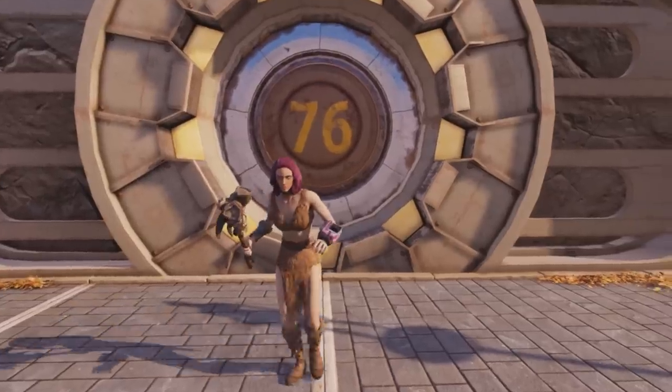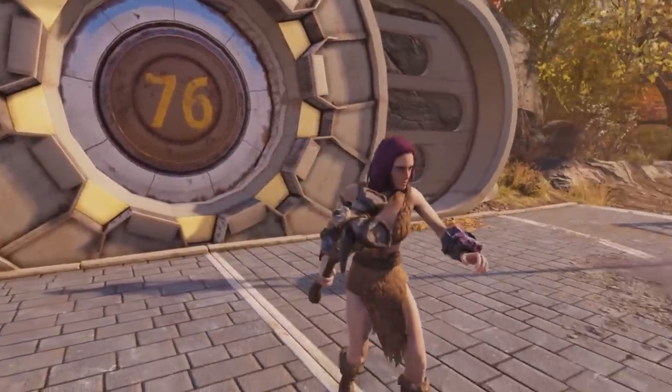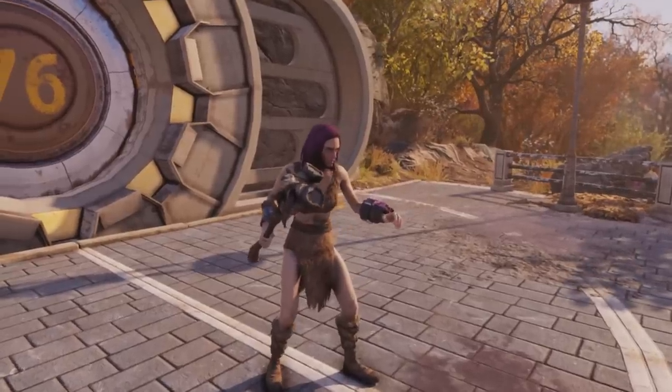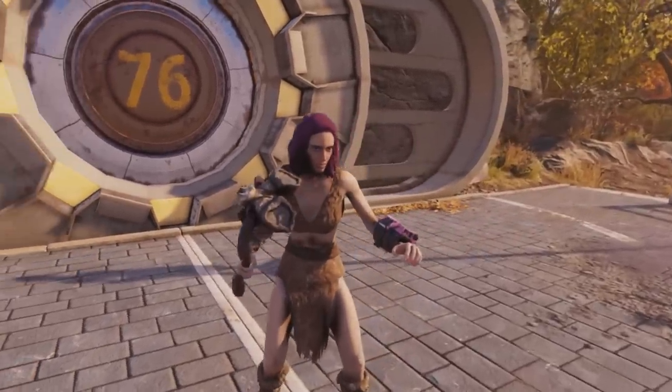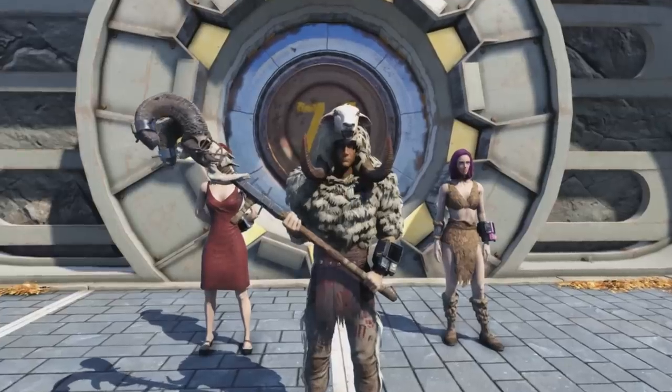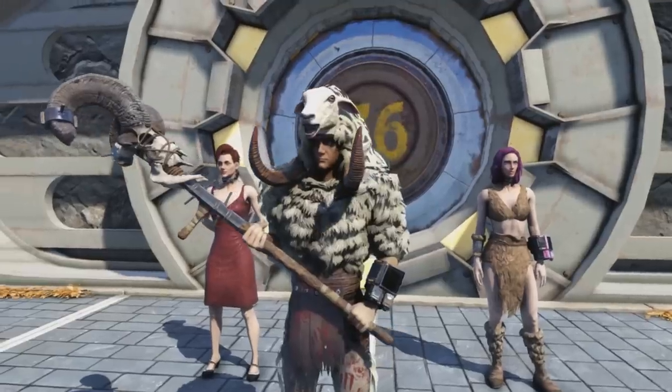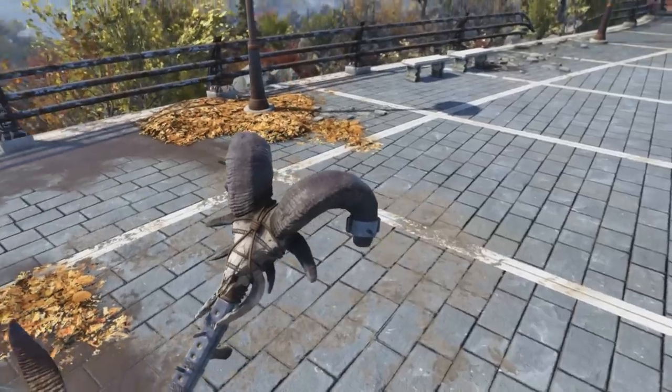We can also get the Sheepsquatch Club — looks pretty solid. When I first saw the art for these weapons, I was blown away; they look extremely unique. We can also get the Sheepsquatch Staff. It definitely looks unique, and this is personally my favorite out of them all, just because it's a two-handed weapon.